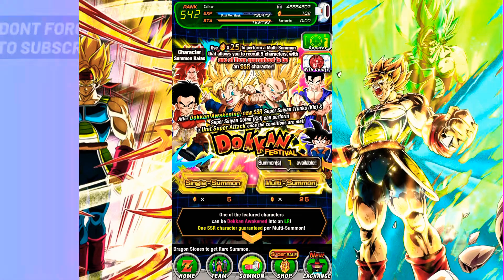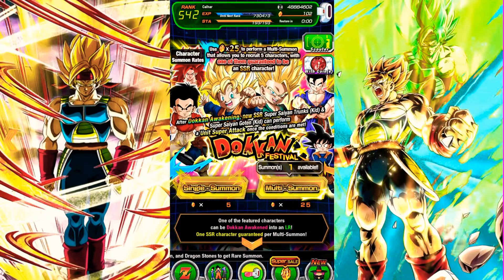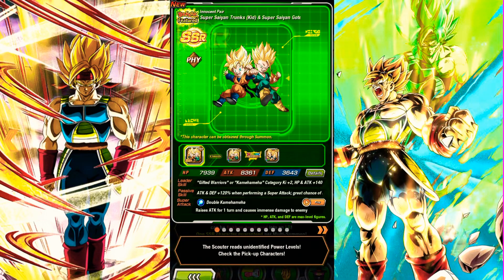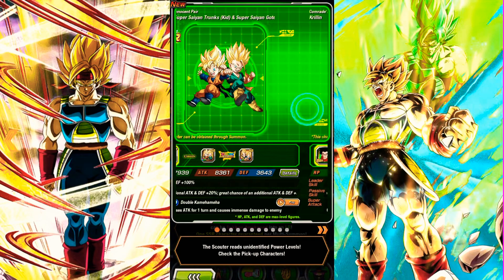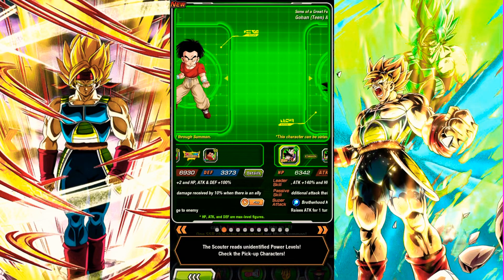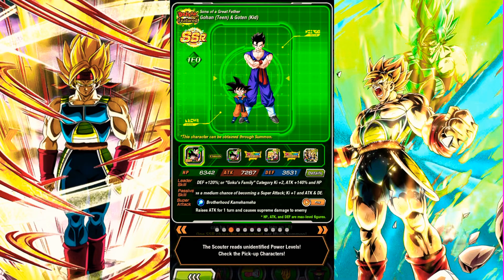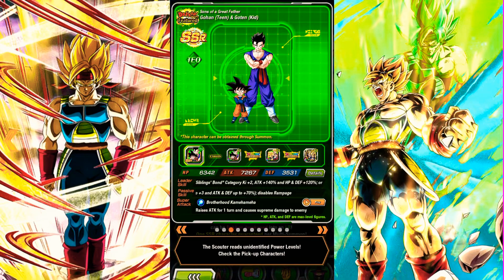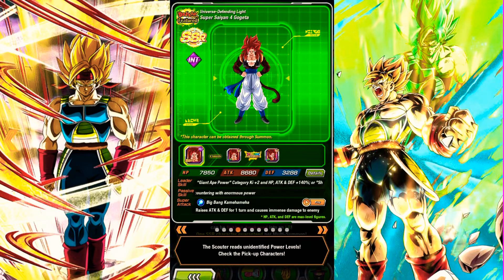So we're going on the new Trunks and Goten banner. We'll have a little look at the banner just to see what it's about, because I think it has changed a little bit since the Japanese version. We've got the new Trunks and Goten who are actually pretty good, and we've got the new Krillin which I wouldn't mind picking up because he is an amazing support. I believe if you've got a Goten or a Trunks on the same rotation you'll get up to 60% additional attack, which is fantastic.